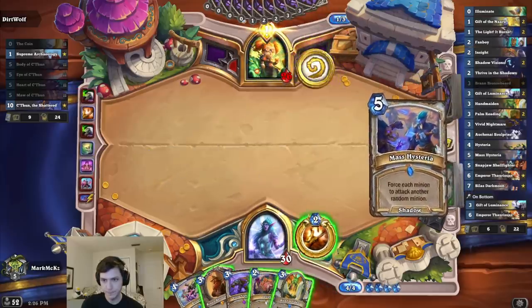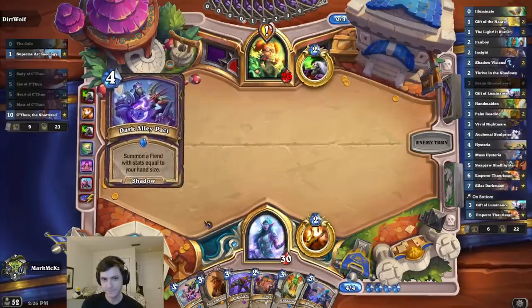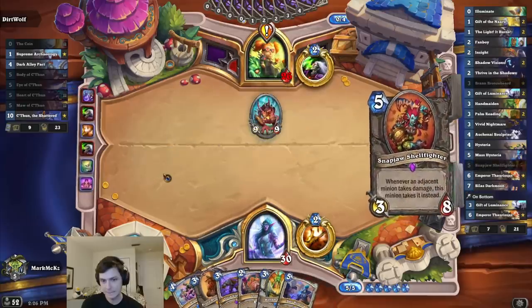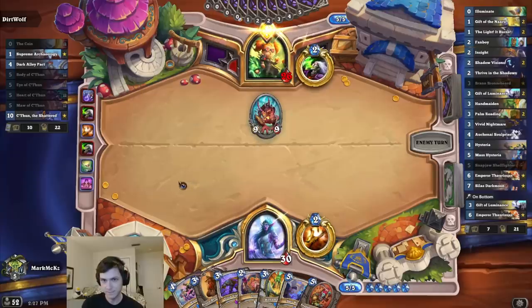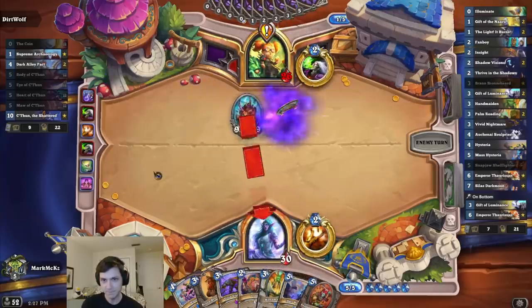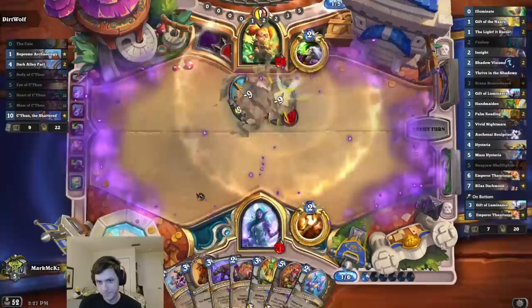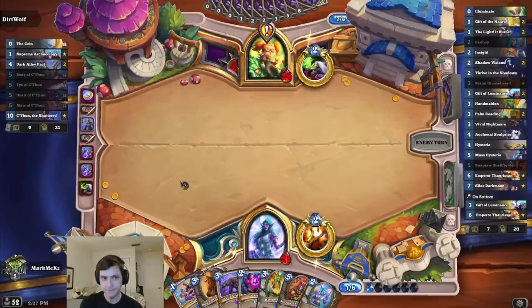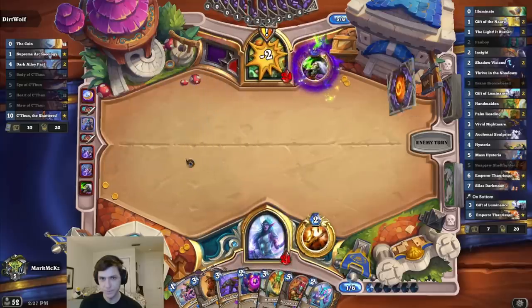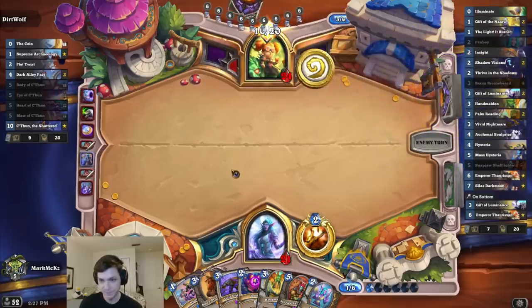Tap, tap, tap, tap-a-roo. Of course, I'm drawing nothing. Yeah, that's pretty bad. I need my Light of Burns for him to play an equally big minion. The coin tap. He's tapped like every single turn, so the odds that he has a Plot Twist is extremely high.